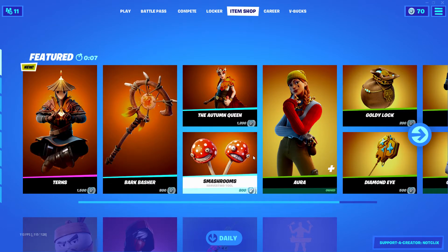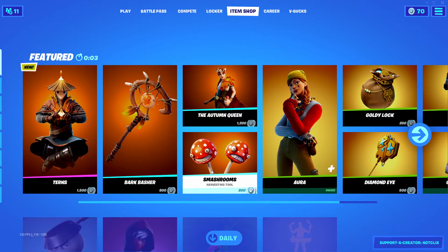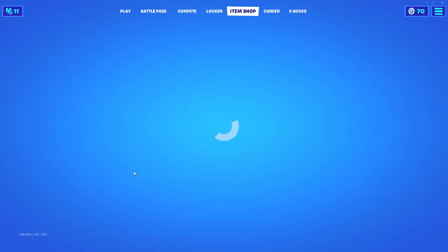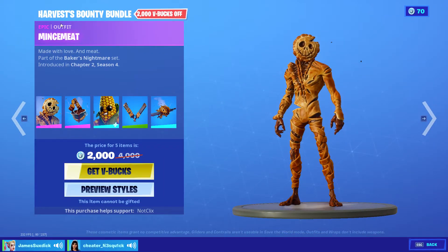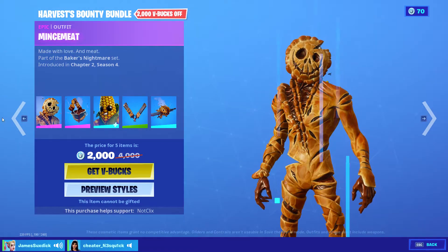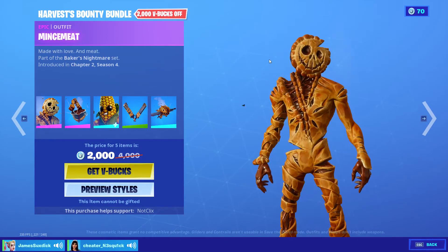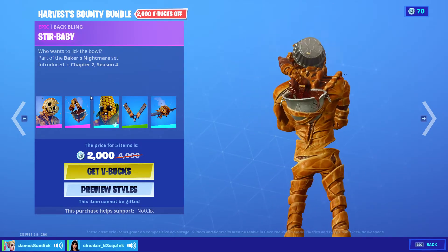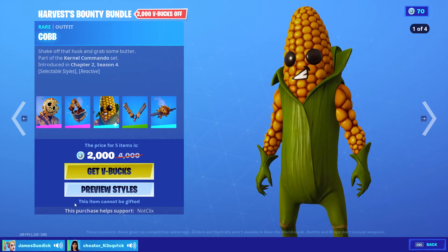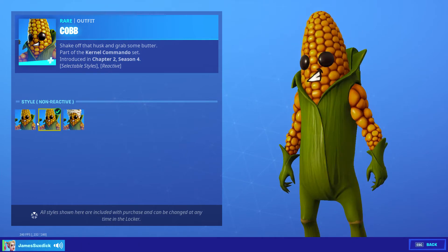Hello and welcome back — this is a new thing I'm doing: the item shop five, four, three, two, one. What's in the shop? We got the Harvest Bounty Bundle — Mince Meat — looks like a Halloween skin. That's a pretty nice backling, not gonna lie, kind of like a ripoff Peely. It has three edit styles.